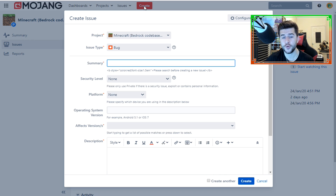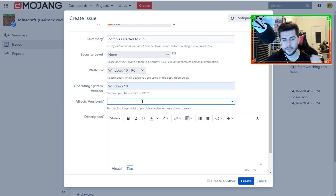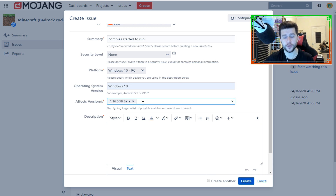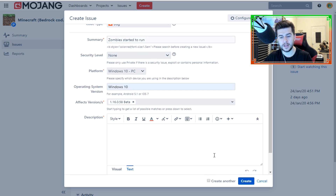To create a report, tap 'Create' at the top. The platform is already set to Minecraft Bedrock. For 'Summary,' describe the issue — for example, 'Zombies started to run.' Set security level to private if it involves an exploit or personal information, otherwise leave it as non-private. Select your platform such as Windows 10, your operating system, and the affected version like 1.16.058. Then leave a descriptive explanation, attach screenshots, or link a YouTube video — as much detail as possible — then tap 'Create.'